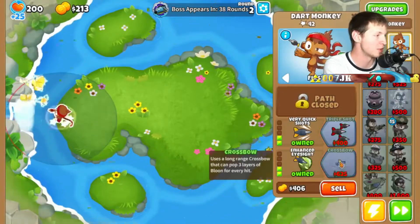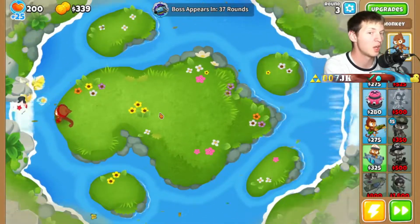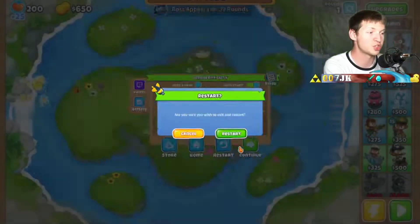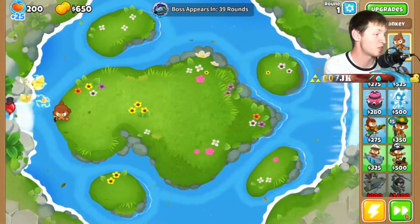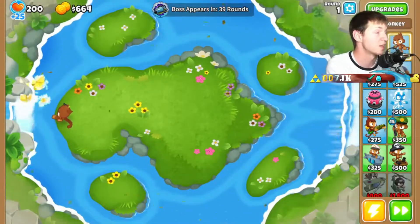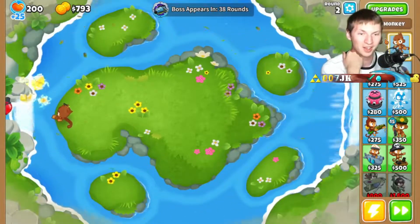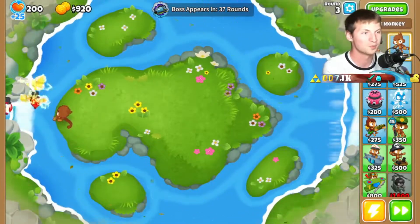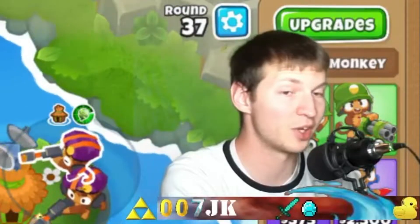Maybe we don't get Benjamin out immediately — let me try getting a sniper monkey first and then get Benjamin. No, that was the wrong call, I'm restarting already. Even with all those upgrades they still had balloons passing by. We'll just have to let them get past. I don't know what to do — I legit thought we had a decent chance and we don't. We have absolutely no chance in single player to win this.